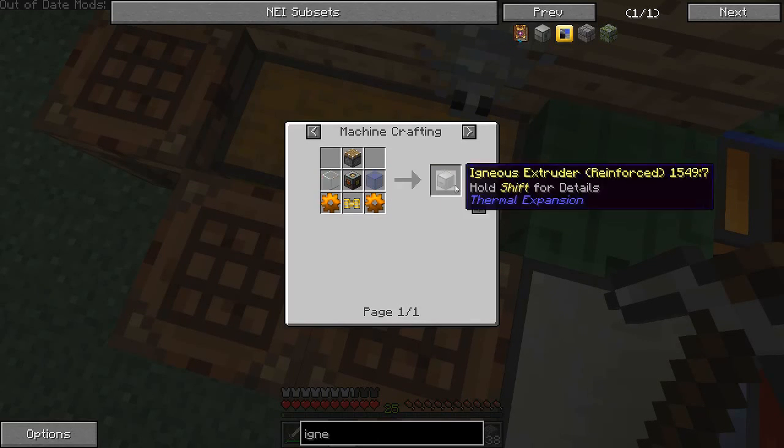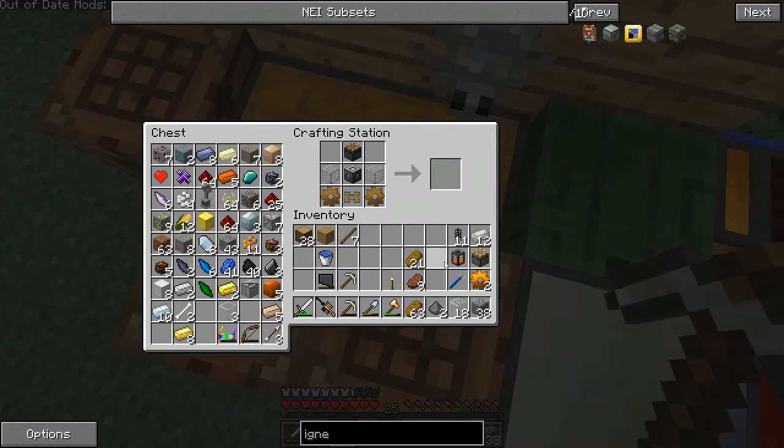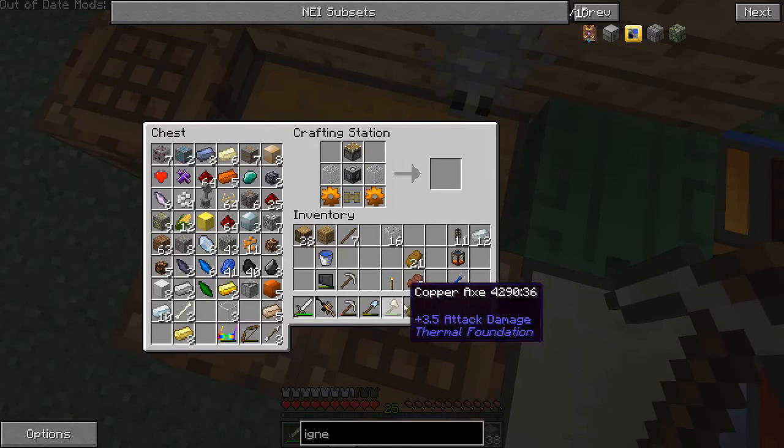Because then I could use it to get ender stuff. I want to basically see if I can expand my inventory space while I'm mining. I already made up a few of the things I need. I need another machine frame then.